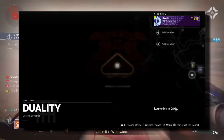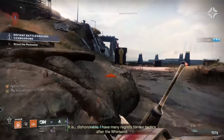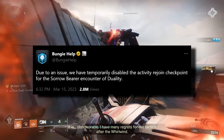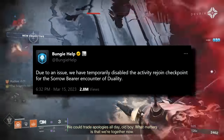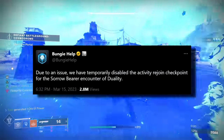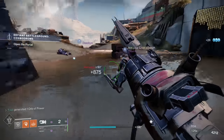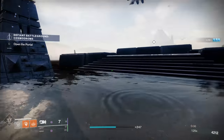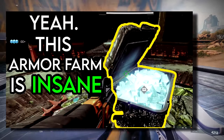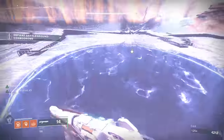This farm was really popular about a month ago because you could use checkpoints to really get it quick. But since they removed the ability to have checkpoints on Master Duality, this is now what you have to do, whether it's solo or in a fireteam. With what I'm going to show you, it's still really quick at like 3 minutes per run, and you'll see that in this video later. For 3 minutes, that's kind of up there with some of the quickest farms in the game, even though it's longer than when it was a month ago.